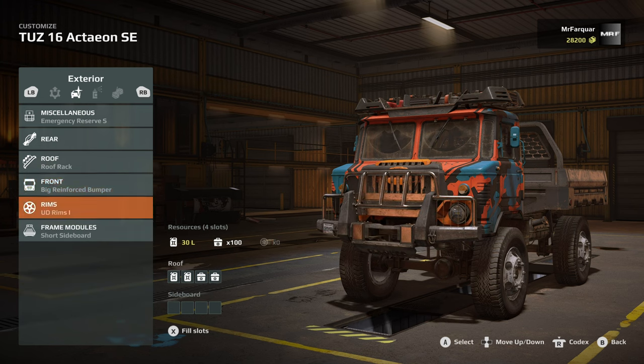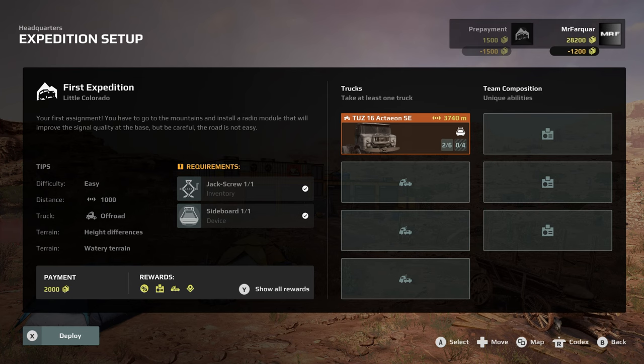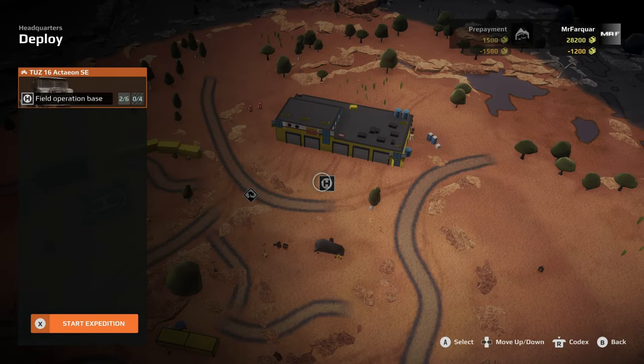Not worried about rooms; leaving the paint as is. Recovery cost is 3,000 - if you get stuck and need a recovery, that's 3,000. On the top right you can see the prepayment minus 1,500, and then 1,200 also going out. If we press back we are good to deploy - bottom left. Let's start the expedition.